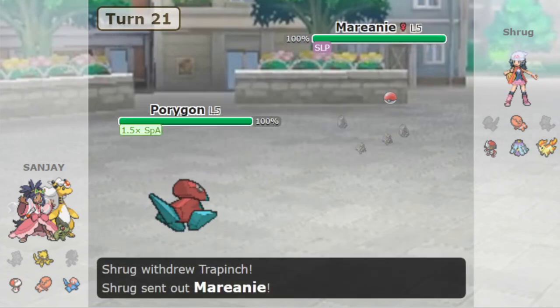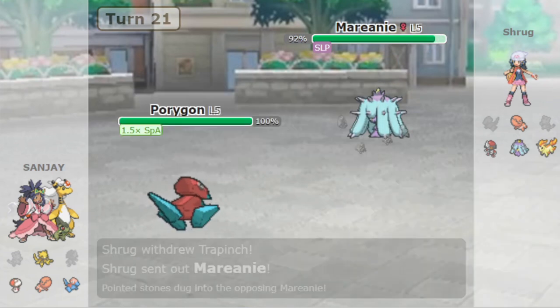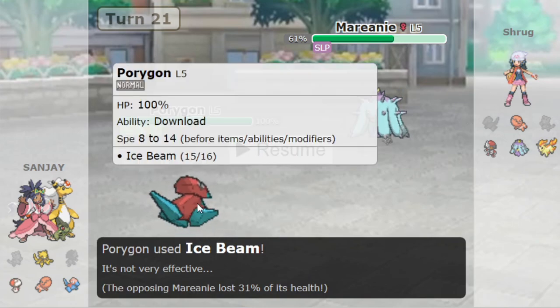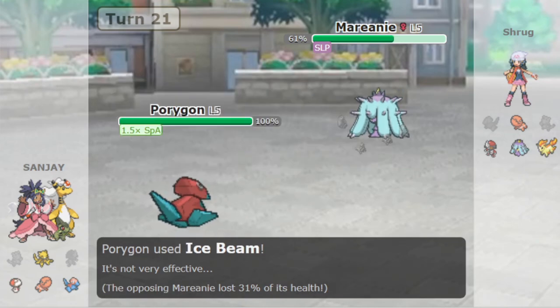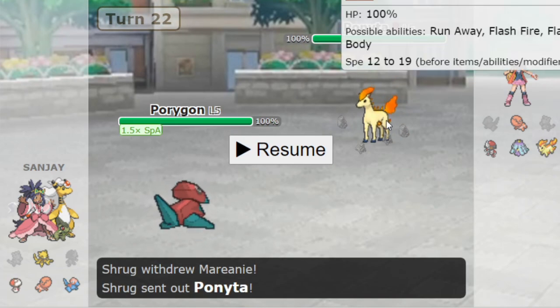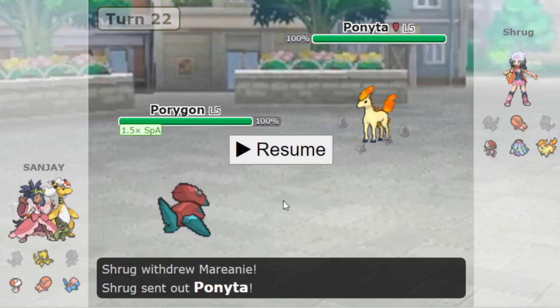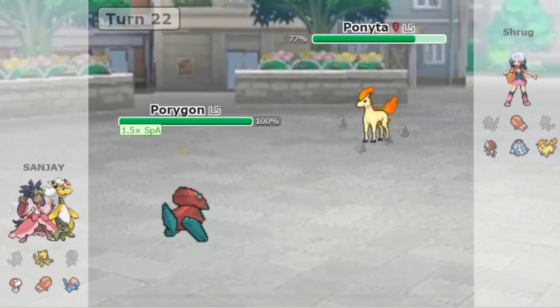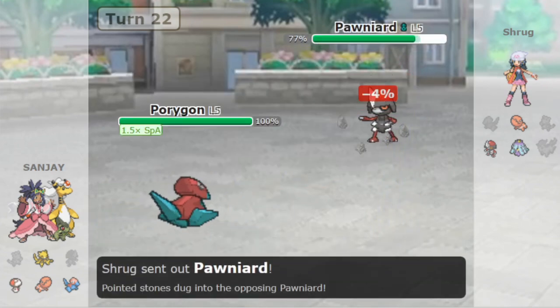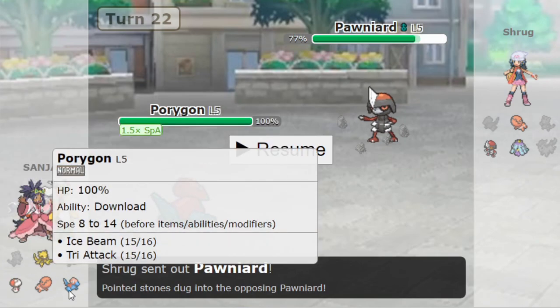Now you go to Porygon and get your boost. You bluff Choice Scarf, so he switches Mianfu in on the Ice Beam. From his point of view, he's thinking he's weathered the storm and Porygon has to switch out. He makes a mid-ground play — goes to Ponyta on the Ice Beam to set up a Flame Charge and start attacking. But we are Berry Juice Porygon. We switch our move, and Tri Attack knocks out the Ponyta.